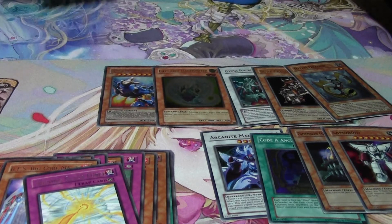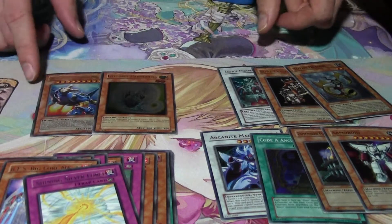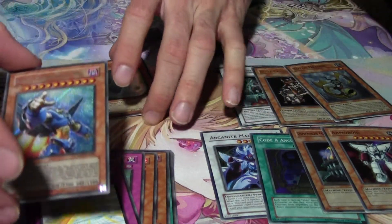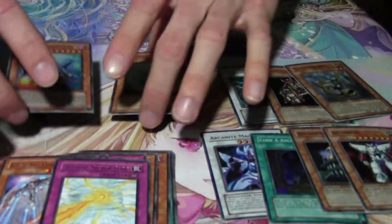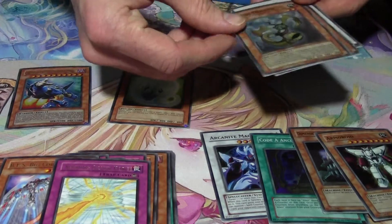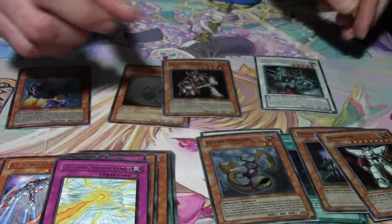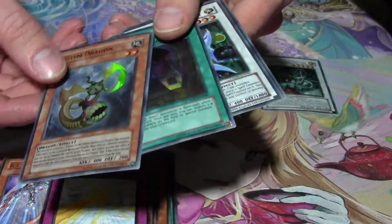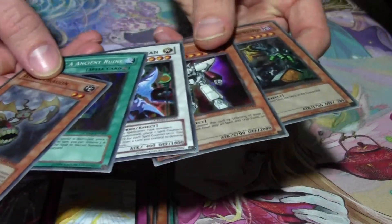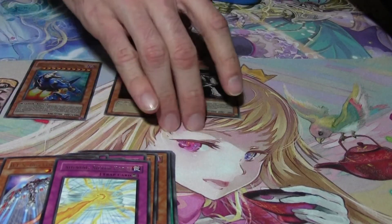I'm actually pretty happy with that opening — that's pretty darn good. We got a secret and an ulti — sweet looking cards. We got two ultras: Bone Crusher and Cosmic Fortress, plus super rares for days — five super rares, all in mint condition. Not anymore since you've been sliding them around! Alright guys, see you in the next one, bye bye.